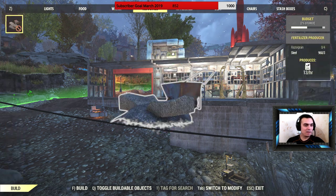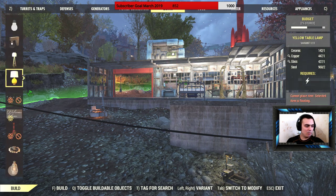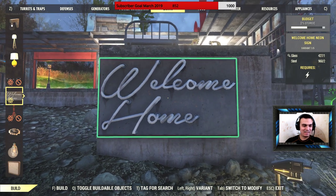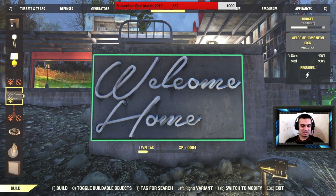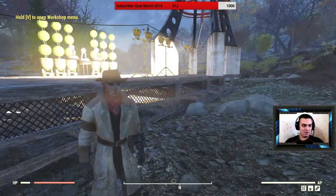Found it under resources — water section. There we go, welcome home! Let's just put it here and take a look at how it looks. It's not glowing.